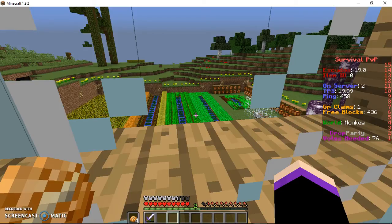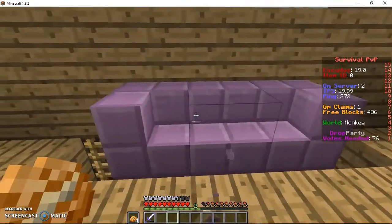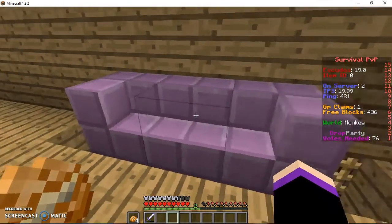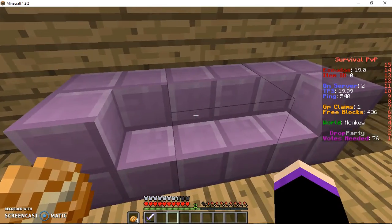So that wasn't a complete bust, but it wasn't really what I was hoping to show in this video. Either way it was pretty cool to see the Chorus plants. It was nice that I finally got some beetroot too. These are actually the Purpur blocks — I don't know how to pronounce them either — but I just made a quick little couch with them. It's pretty cool; as you can tell they're obviously the stair variant.